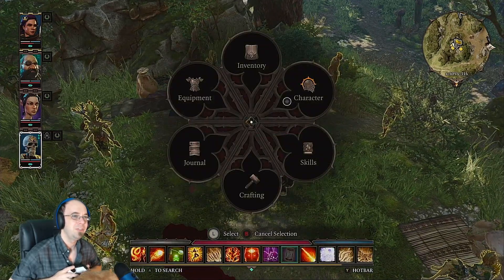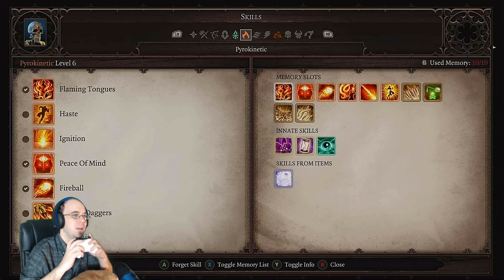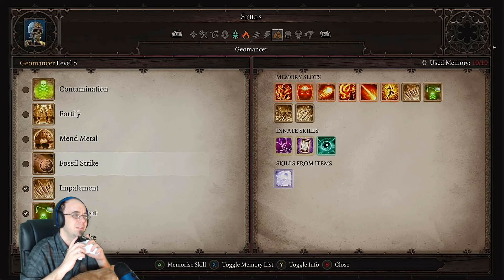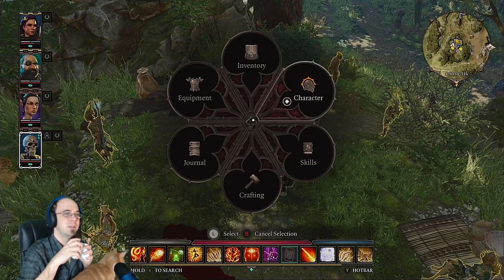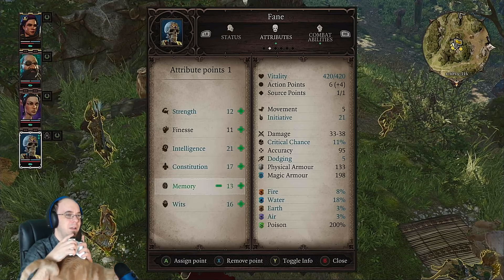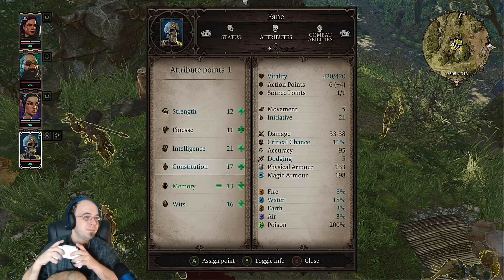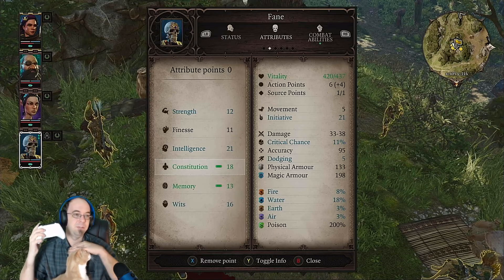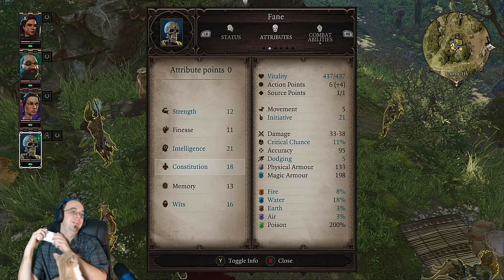Now Fane — I think I leveled him up a little bit. Does he need memory? He's got a lot of skills already. Let's give him one memory point. He also dies a lot, so let's give him constitution to keep him alive. He's the hardest to heal because you can't use regular healing on him — he only heals through poison.